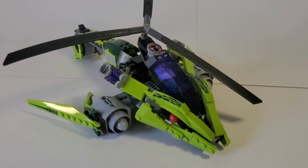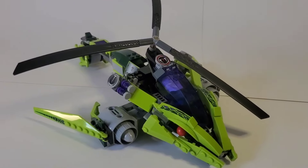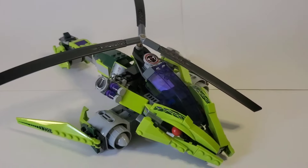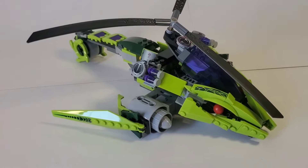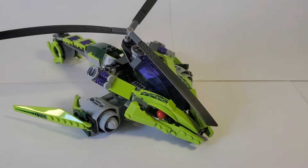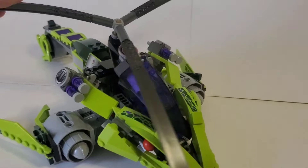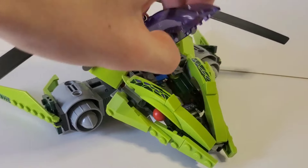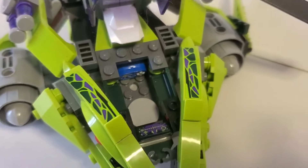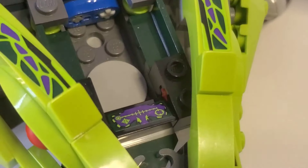So, this is the Rattlecopter. I'll go over the minifigures at the end of the video. It's pretty cool. It might be incomplete, because when I bought it, it was missing some parts, so I had to part out my Fang Power Truck to complete this. Here's the cockpit. Not much crazy going on in there, but they do have some stickers.